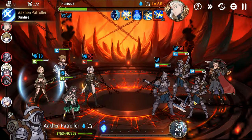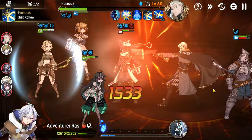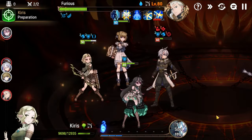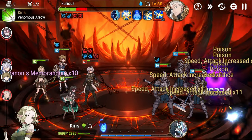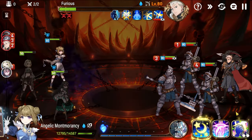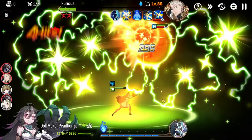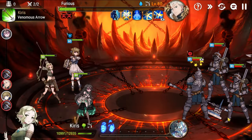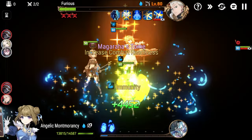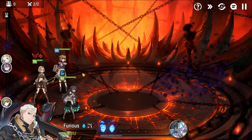Now all we have to do is survive and have Kira combo him down. Blind this one. We basically have this in the bag — all we have to do is hold on for those poisons to expire. And there you go.